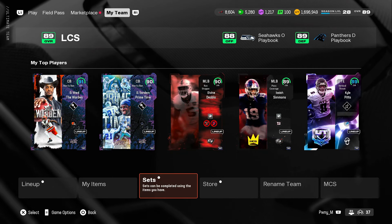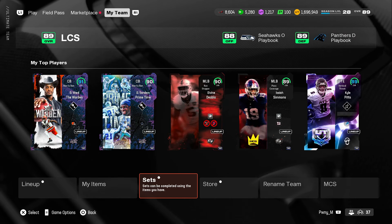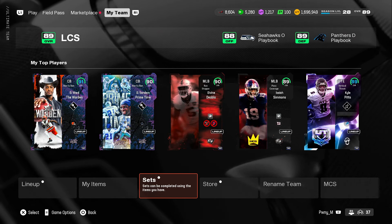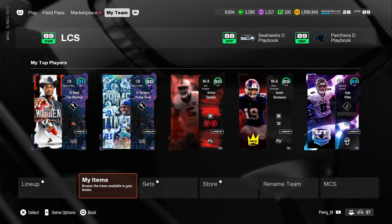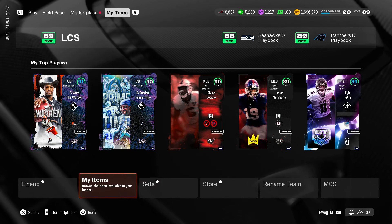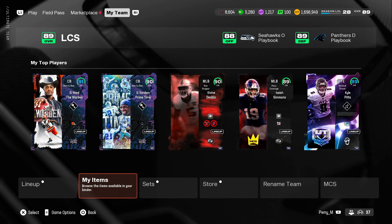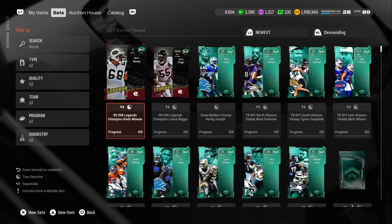What's going on guys, it's Point of Montana. In this video we're going to be going over where you guys can find all of your team items in Madden Ultimate Team. Quick video today since the MCS is currently going on — I didn't know that so many people didn't know where to find certain playbooks, certain uniforms, certain things that they can add to their team in the Madden Ultimate Team aspect.